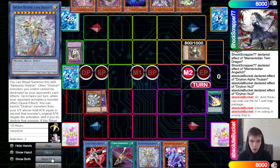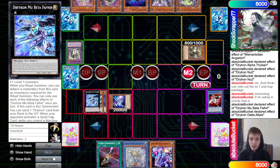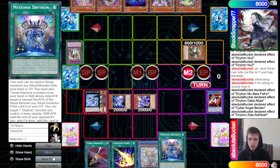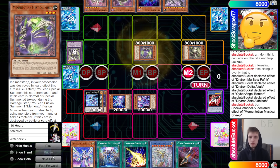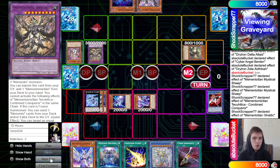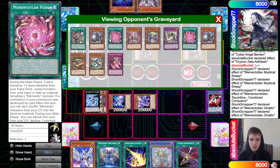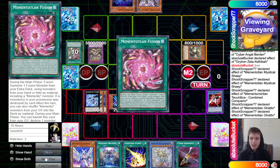Drytron searches Alpha, Draconids, overlays into Mu Beta — Mu Beta dumps Delta, tribute Benten, special summon Delta, reveal and draw, Benten effect searches. Zeta tributes Benten to special summon, searches ritual spell. Benten searches Diviner. Memento chains: Sheep special summons, Sheep fuses itself plus two from hand to bring out Combined Conqueror. Activate effects — special summons itself, pops three since Gatik hasn't summoned itself yet. Dumps fusion spell, Seahorse, and Bone Party. Gothic effect adds back the fusion spell.